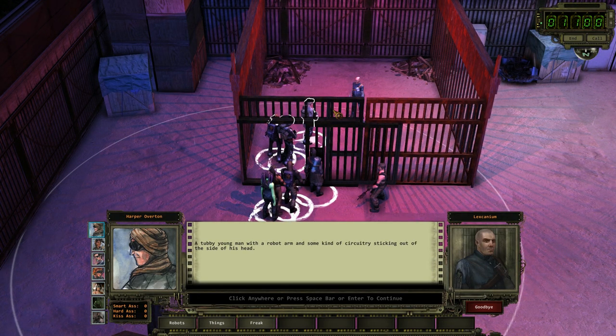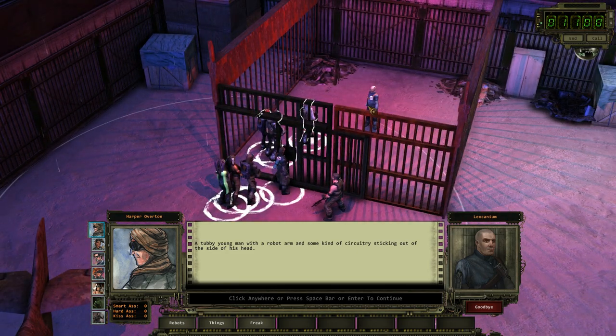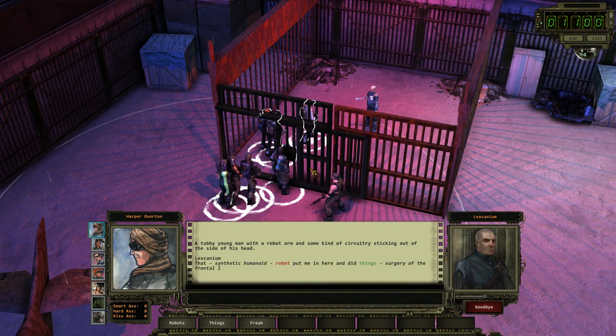A tubby young man with a robot arm and some kind of circuitry sticking out of the side of his head. 'That synthetic humanoid robot put me in here and did things. Surgery of the frontal lobe to me. Made me into a deformed, damaged, broken freak. Thank you for getting me out. Unlocking. Dismantling. Of that cage.' Is he like glitching out?